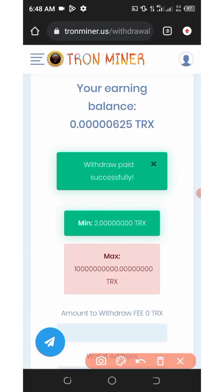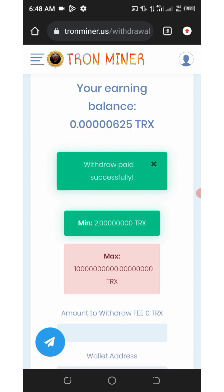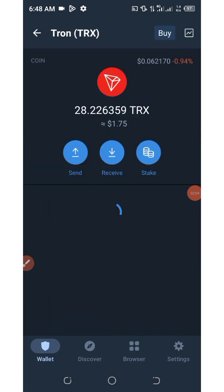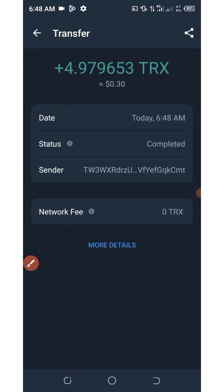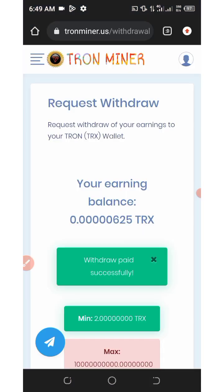The withdrawal has been placed successfully. Go to your wallet to check the payment — on our Trust Wallet you can see we received a payment of 4.97 TRX just now from this platform. Everything works perfectly and it's real. This website is currently legit and still paying — this is my second withdrawal from this platform.